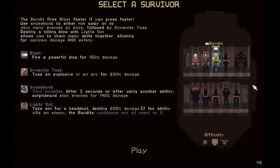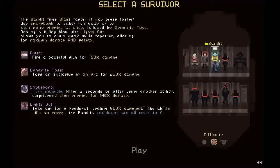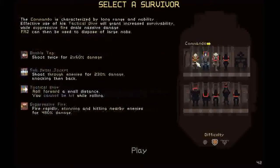What's this guy do? Bandit. The bandit fires blasts faster if you press faster. Use smoke bomb to either run away, toss an explosive in an arc, turn invisible after three seconds or after using another ability, or to stun enemies. Followed by dynamite toss. Dealing damage — killing enemies with Lights Out, a headshot that does 600% damage. If the bandit kills an enemy, the bandit's cooldowns reset.